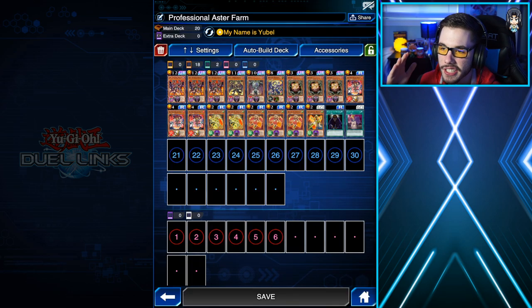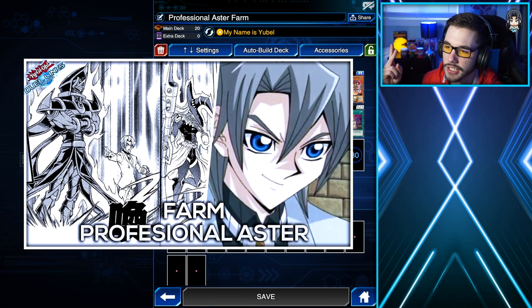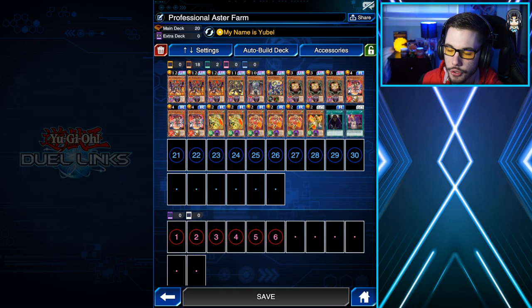Now the farm deck I'm going to be using is this Yubell farm deck. It's super consistent and super easy to use. If you guys do not want to play Yubell, I do have a couple other recommendations. Duel Links Meme has a unique ninja farm deck, and Chico Salad has a really cool stall Wing Dragon raw farm deck — both can be used to farm Professional Aster. Go check out their YouTube videos if you're interested, but in this video I'm going to showcase how to use this Yubell deck in depth.